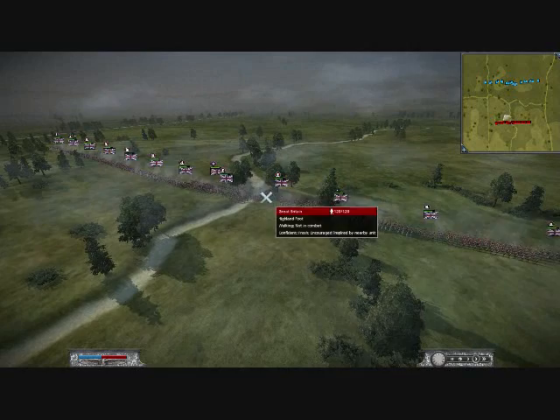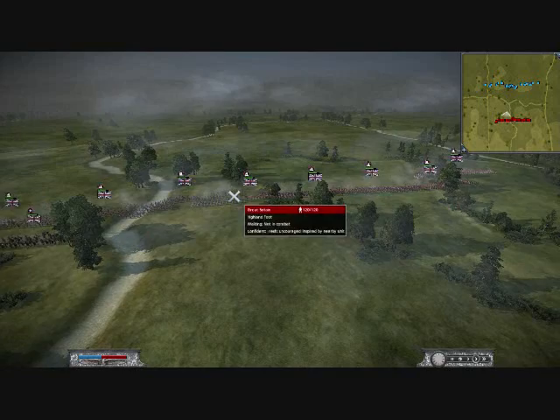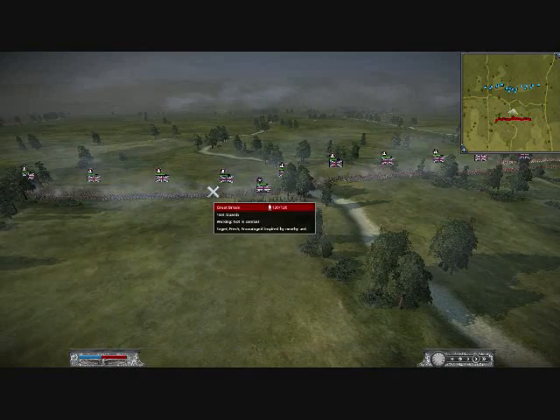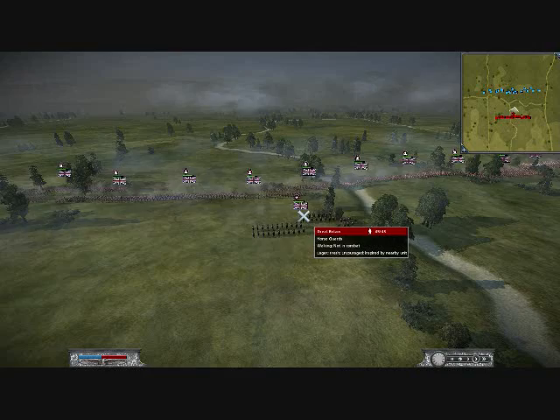The important thing to note about Von Blucher's build is, besides the fact that he's GB, is that the only thing he has is line infantry. That's all he's got. He's got some very nice line infantry — there's a foot guard, he's got a bunch of highland foots. He really likes the highland foots. If you bring highland foots, you're supposed to melee charge, right? He's got a lot of rather high-quality line infantry.